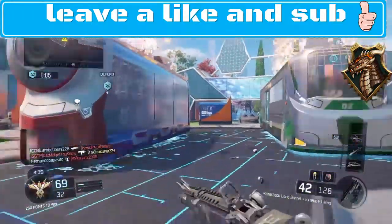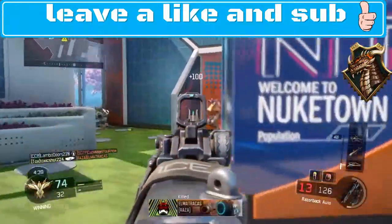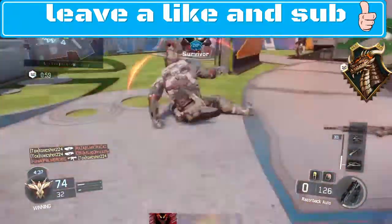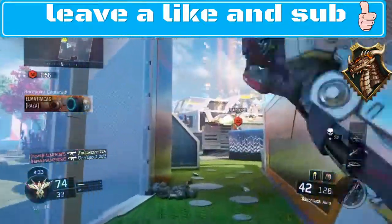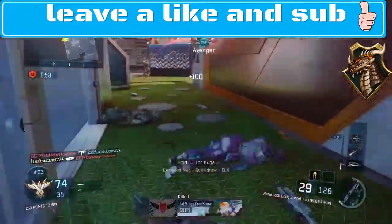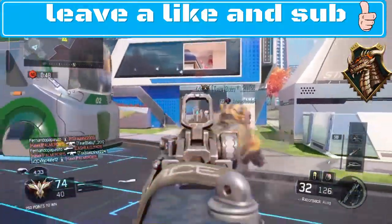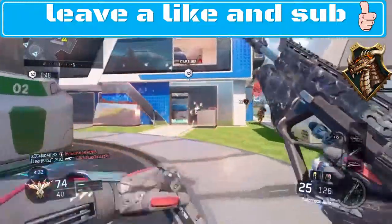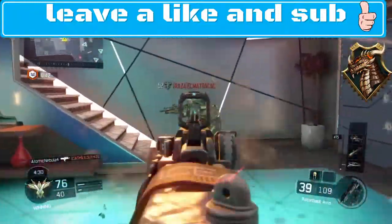The prestige icons — as you can see, the Iron Dragon — it's obviously tied in with the Iron Dragon, or the Iron Dragon is the name of the map when you translate it. I think that our prestige icons are going to have something to do with zombies because obviously this one does. But let me know what you guys think in the comment section below.